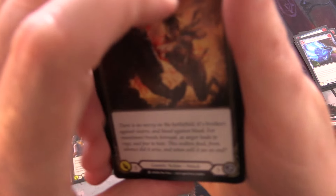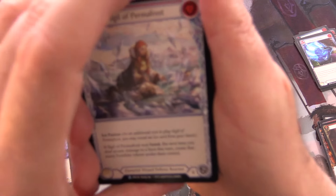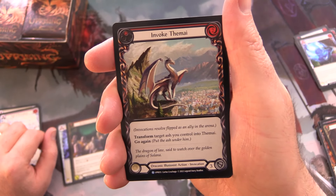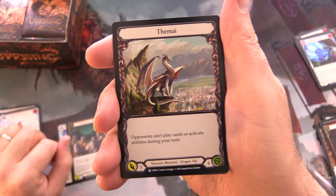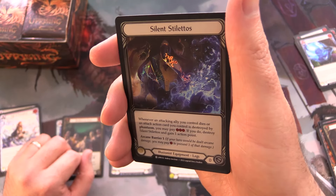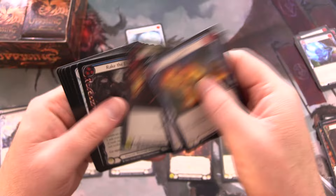On to our next one. Have you opened any Uprising? Is this your favorite set in Flesh and Blood? Let me know in the comments. We've got Sigil of Permafrost along with Invoke Themi — and Themi is double-sided. Let's keep track of dragons in a separate pile. Oh, what is this — Silent Stilettos, very cool!